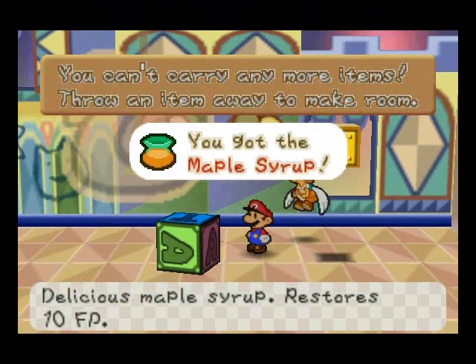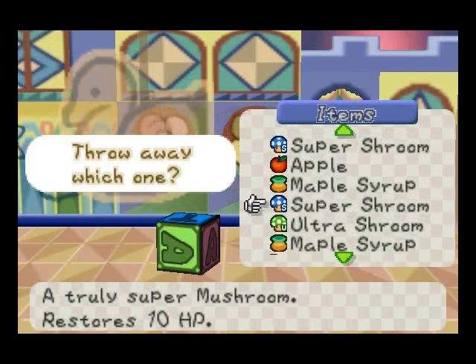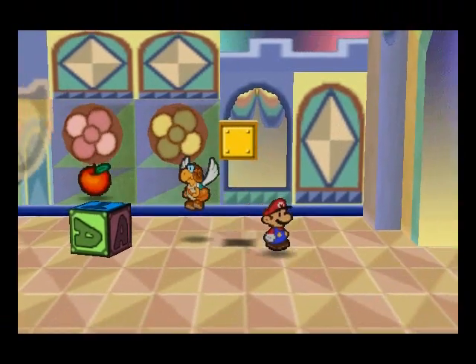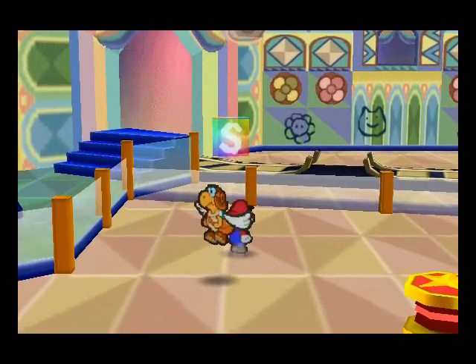There's a hidden block right there to reveal a maple syrup. We're going to get rid of the other apple for that. Then come back over here and save.